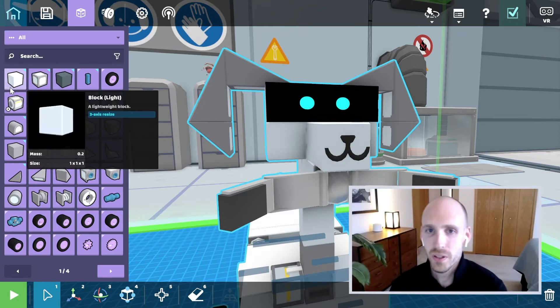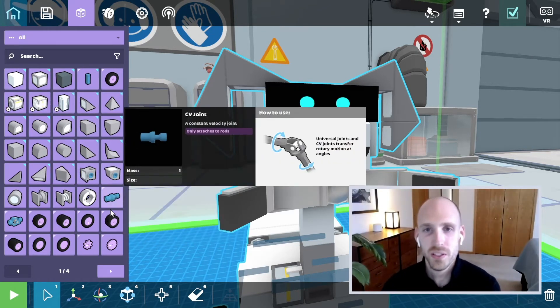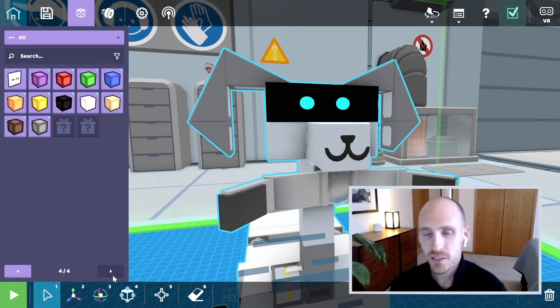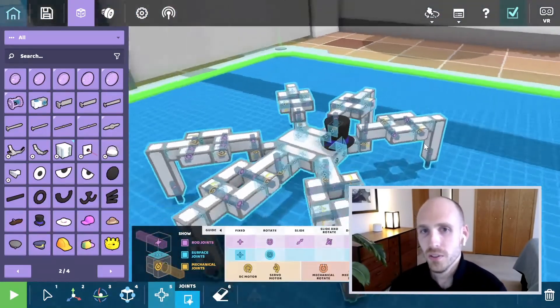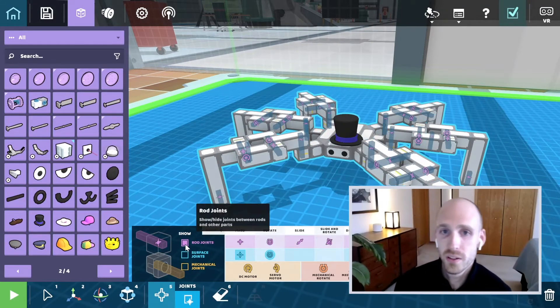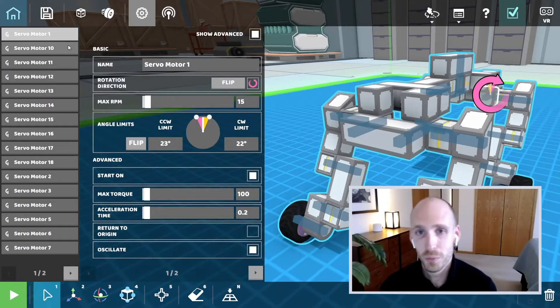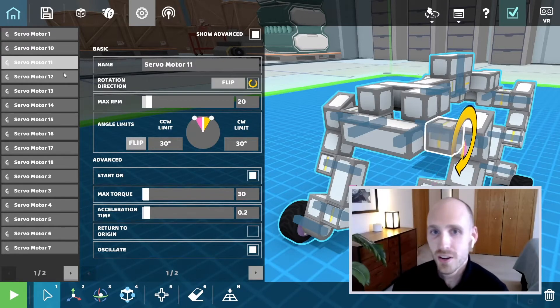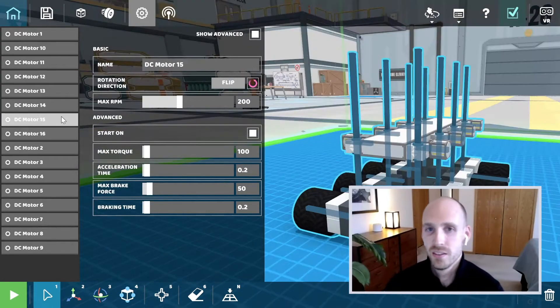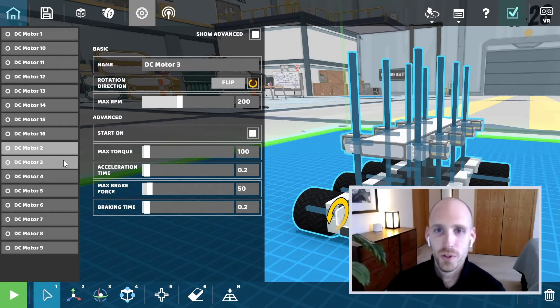You'll have an extensive library of parts that you can snap together. The idea is that things are easy to use and intuitive, but we also wanted to have a few features and tools that give you a little bit more power. Behind the scenes, we have a joint system which allows you to change how different parts rotate or move relative to each other. We also have a cool properties panel that will let you change properties of your servos, motors, or pistons — something like RPM or maximum force.